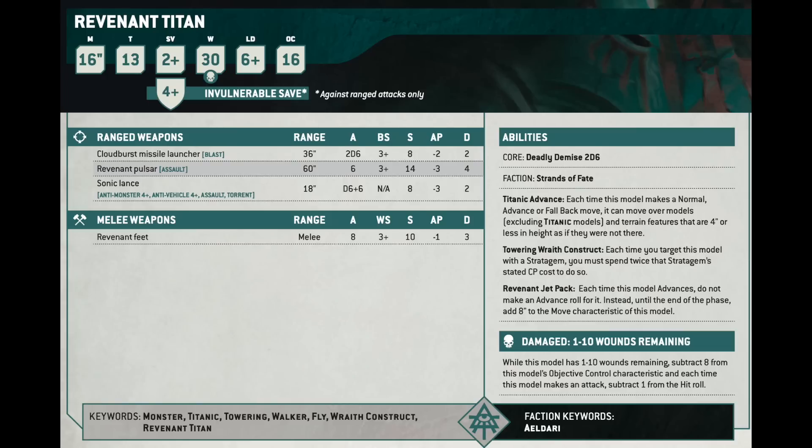It has Leadership 6 and Objective Control 16 — so much objective control. It has a cloudburst missile launcher at 36-inch range, 2D6 attacks, Blast, Ballistic Skill 3, Strength 8, minus 2, flat 2. Then it can take a Revenant Pulsar and Sonic Lance, two Pulsars, or two Sonic Lances. The Pulsar is 60-inch range, 6 attacks, Ballistic Skill 3, Strength 14, minus 3 AP, flat 4 damage. The Sonic Lance is anti-monster 4-up and anti-vehicle 4-up with Assault, Torrent, D6+6 attacks, minus 3 AP, flat 2.